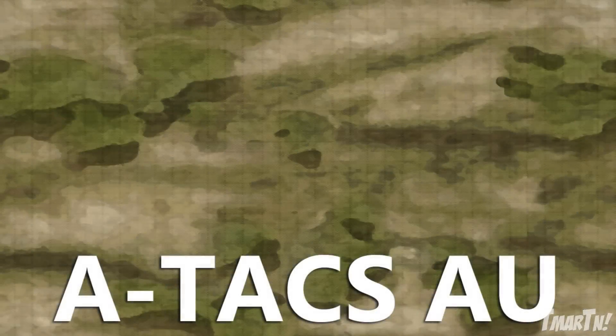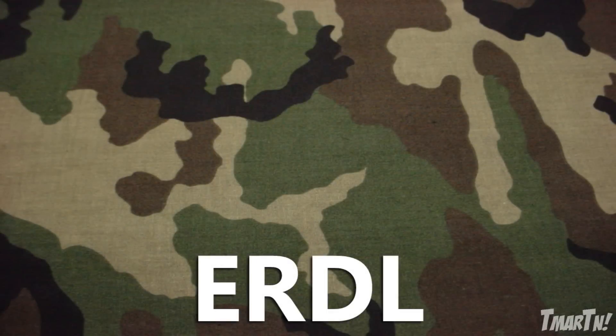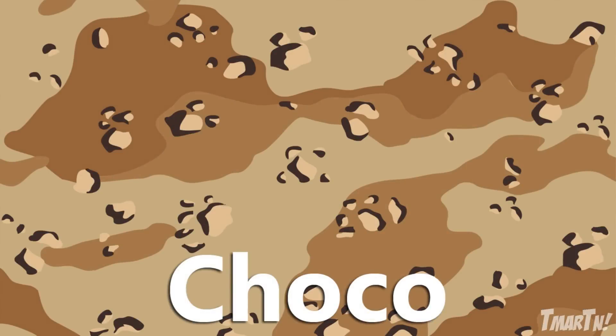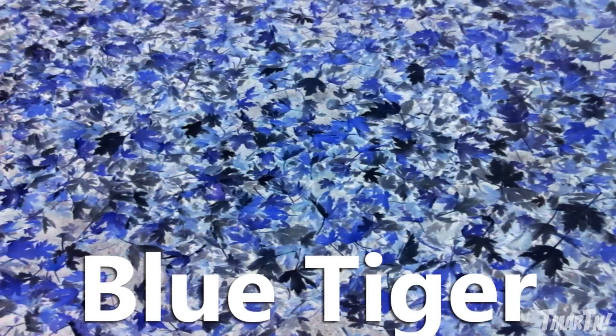The next one is the Atax AU camo — it's kind of the same, a little bit more deserty. The third one is ERDL, and that's the typical woodland camo we've seen in a bunch of the different Call of Duty games. The next one is Siberia, which we've also seen before, and then Chaco, which we've also seen — that was in Modern Warfare 3. Moving on, the next one is the good old favorite Blue Tiger, which looks pretty similar to Blue Tiger in the past, maybe a little more updated.